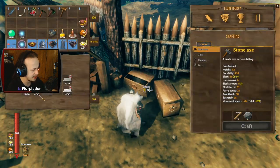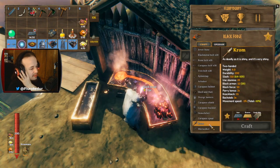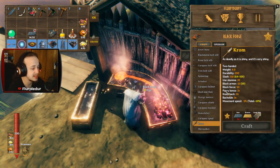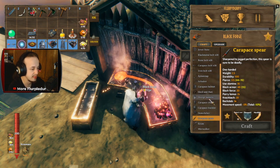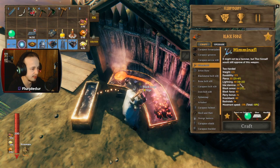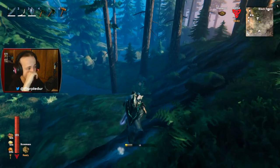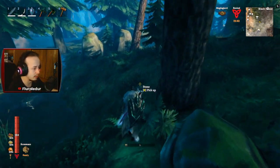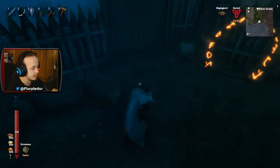Am I ready to fight the boss today? No shot, right? Yeah, I'm going to go with no. I want to mess around a little bit more. I know there's other weapons I wanted to make. I think I pretty much got what I need right now. I've accomplished all of my goals within an hour — that's kind of crazy. And then it'll take me two hours to actually find the mines. I just didn't bring the fine wood with me.